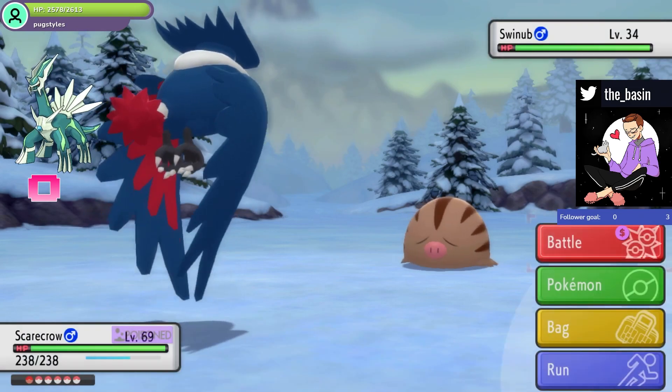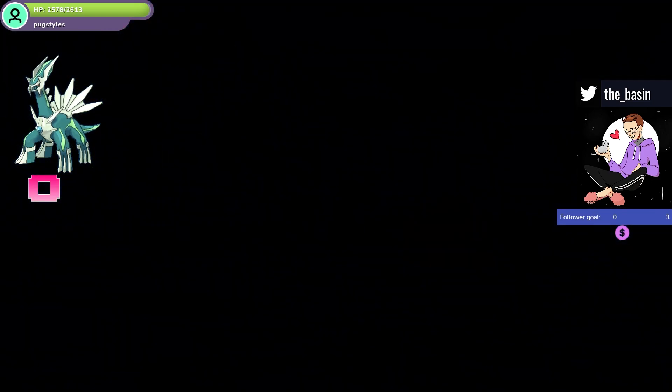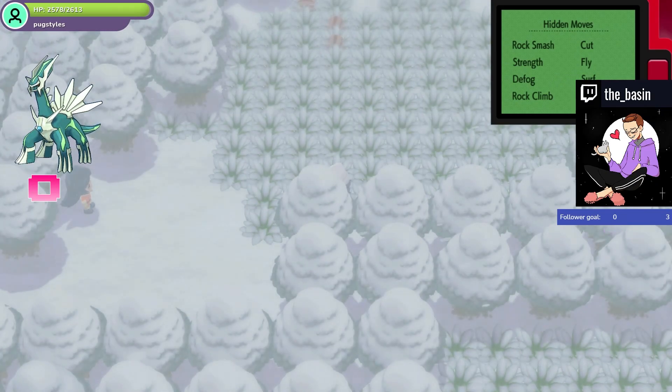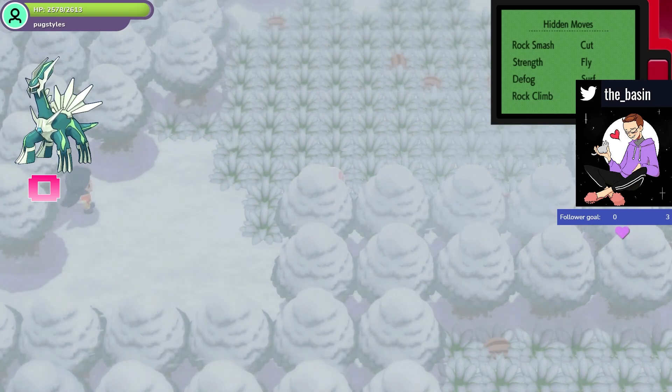So if we wanted to start our chain here we would catch the Swinub and continue to chain, which I will be doing, just not in the video. That is the explanation on swarms — there's a 40% chance of that Pokémon appearing on any given day, so make sure you go and check what swarm you have that day. If you found this video helpful, make sure you subscribe to the channel and click a like on the video. I will see you guys in the next one.